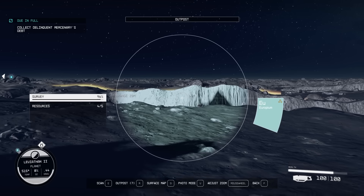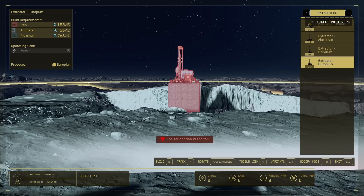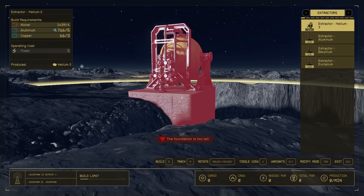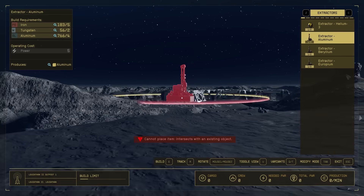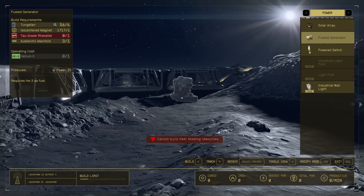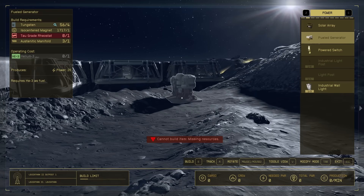Let's get into building this industrial stuff. We're going to open the outpost thing and take a look. We have europium, beryllium, aluminum, and helium-3, and I'm going to be extracting all these. Now you'll see the top left shows the resources we need — some of these will say power. So we need a source of power. Go to the next tab and there's power: solar array, and some will have wind turbines, but there's no atmosphere on this planet so no wind turbine option. And there's fuel generators which you'll have to connect to a helium-3 source.